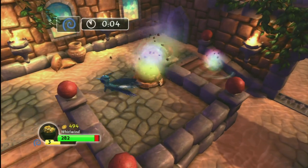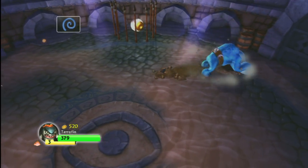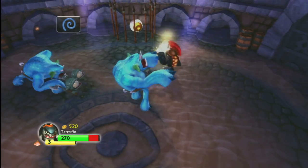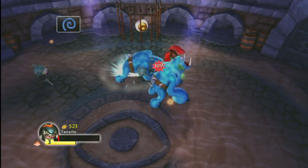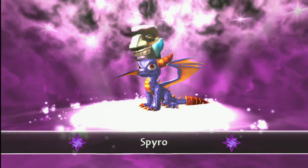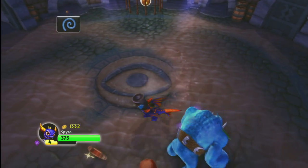Eruptor was benched in favor of Whirlwind, who was later defeated and replaced by Terrafin, who was defeated and replaced by someone else, and then Spyro. There's two ways you can look at this as you progress through the game: either level your characters up, collecting all of the treasure and buying new abilities, or you could just buy 30 Skylanders and have them spread out on your coffee table ready for action.